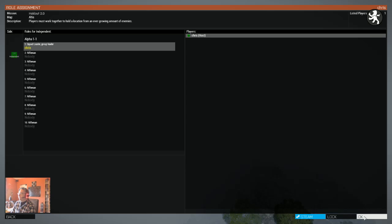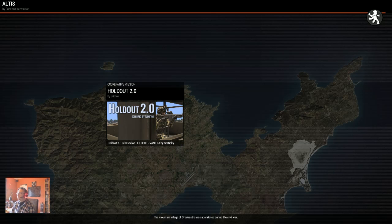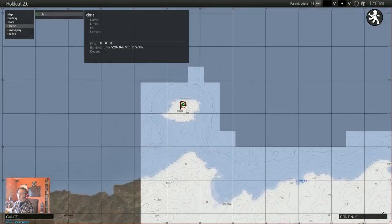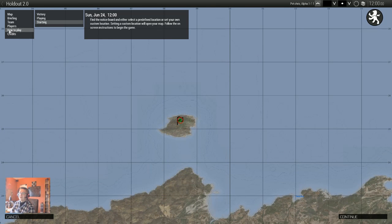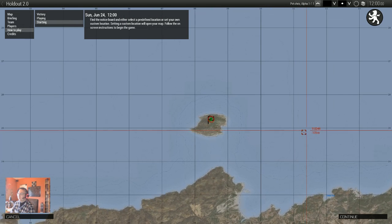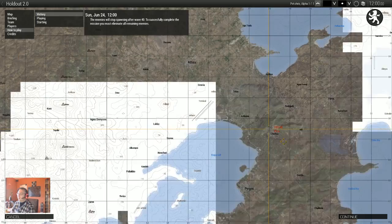We are playing Holdout 2.0 from the Steam Workshop. The whole thing is a scenario in Arma 3 where you are supposed to defend a certain position. There are going to be 40 waves coming in with soldiers. You can set various difficulty levels and choose from three predefined locations or a custom location. There are how-to-play instructions inside the game and also on the Steam Workshop. It's a lot of fun playing solo or as a group with co-op.